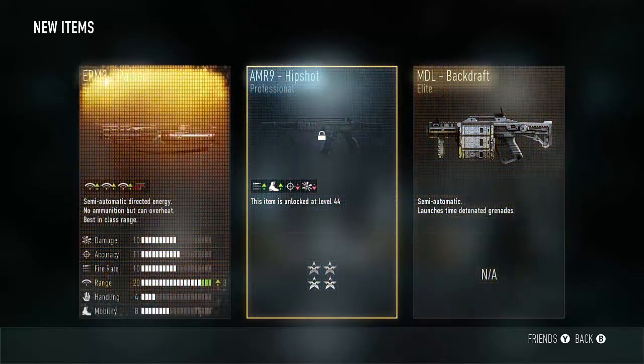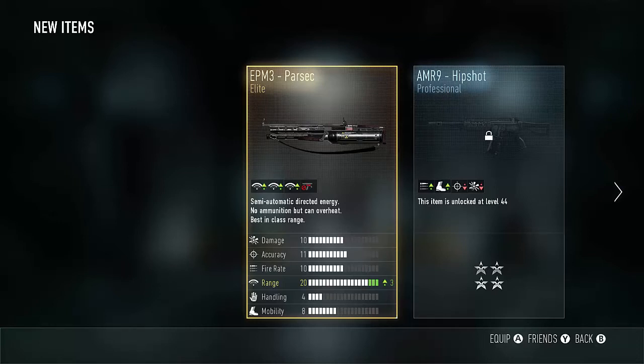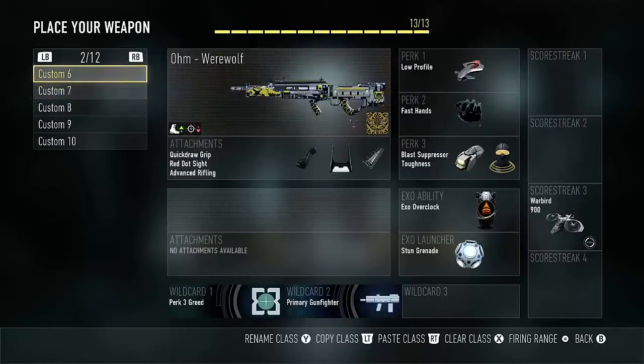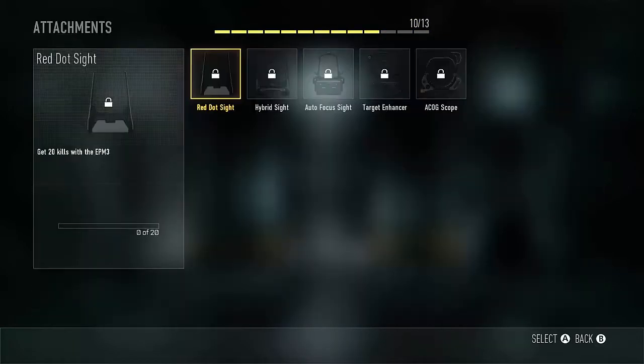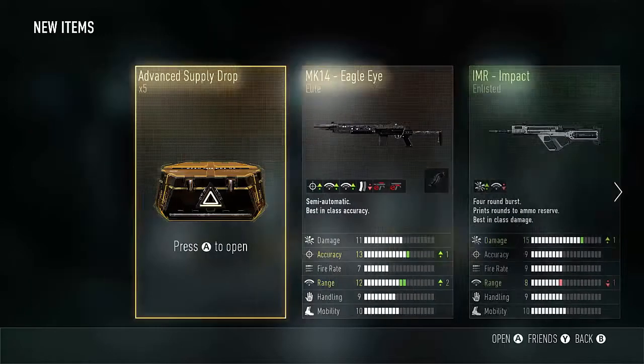Oh, double elite weapon! The EPM3 Parsec — up three in range. What does that mean? Okay, so you can have any sight but you can't have anything else. That's actually not a bad deal — that's pretty good. All right, five more, come on.